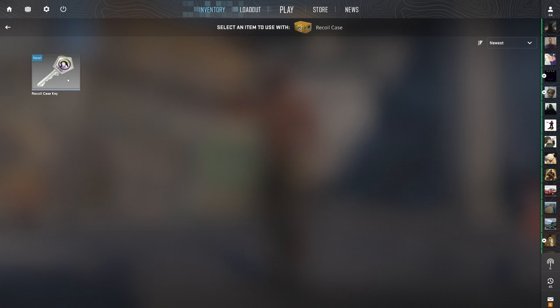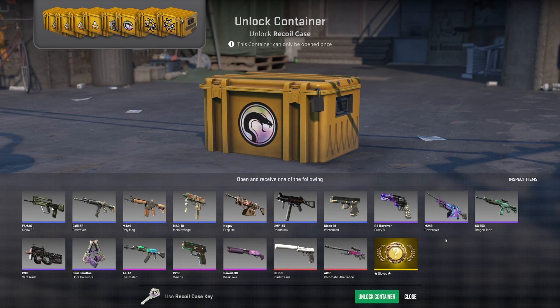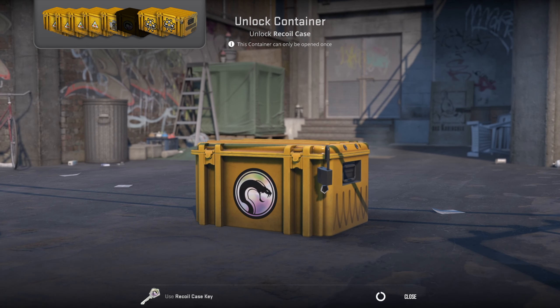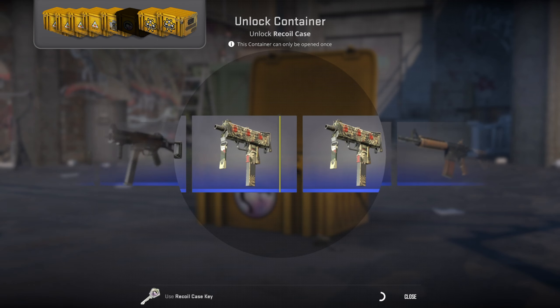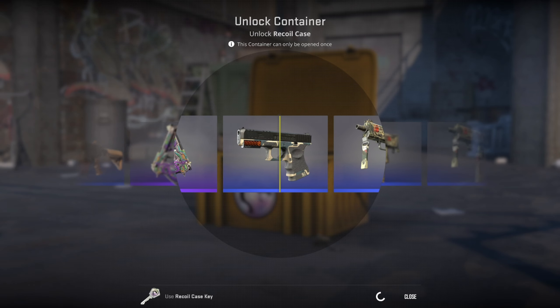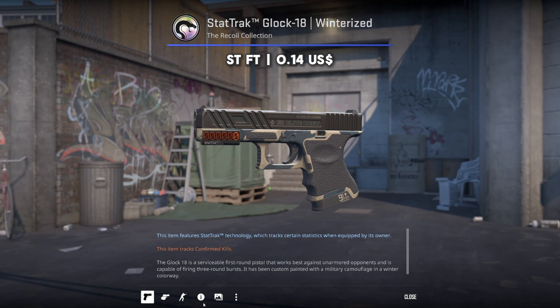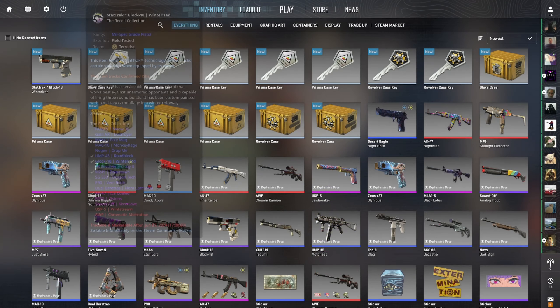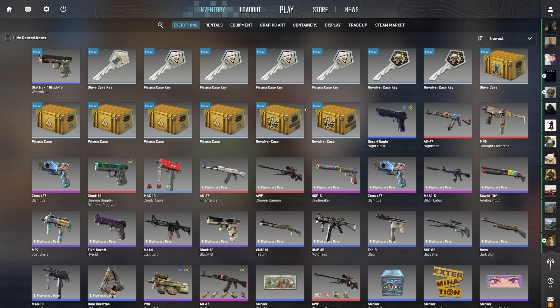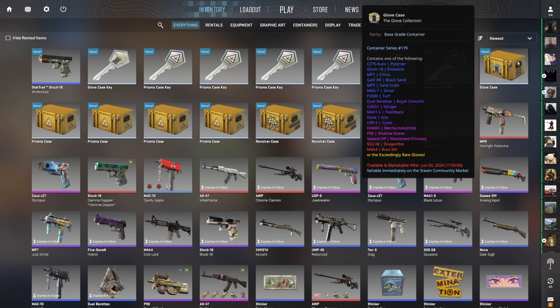We've got No Sir's cases here — two revolvers, four prismas, a glove, and a recoil. Let's get the recoil out of the way first because it's the cheapest, least interesting case. Good luck No Sir, first case of the new series. We got a steady blue — steady blue, we can deal with that. That's a nice skin, I'm sure we'll use this. Congrats brother, not bad.